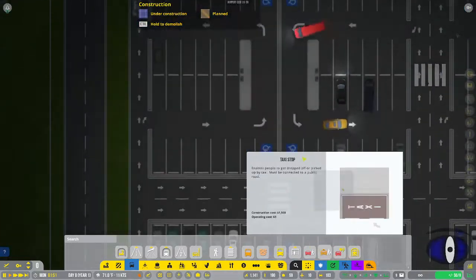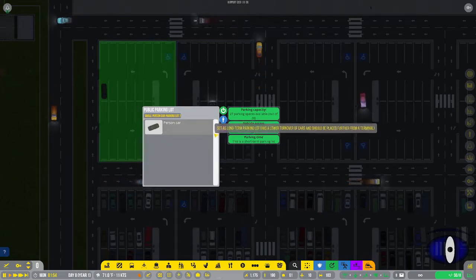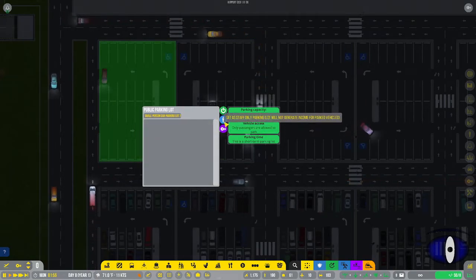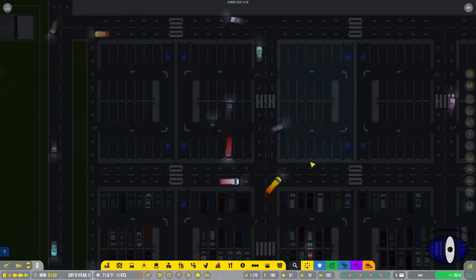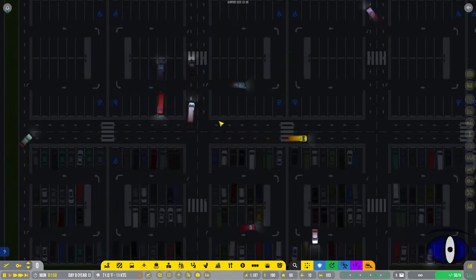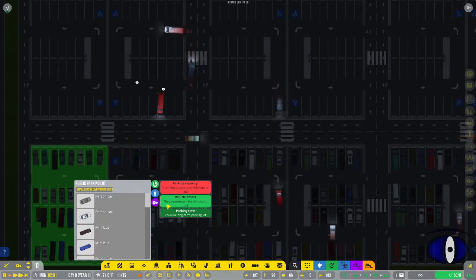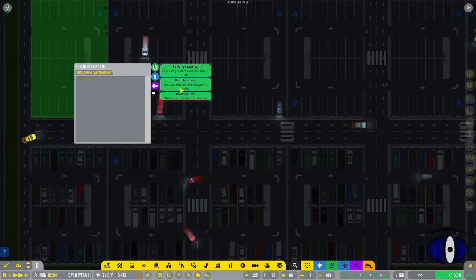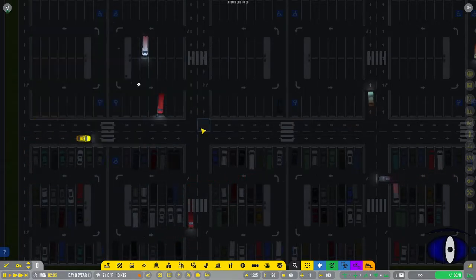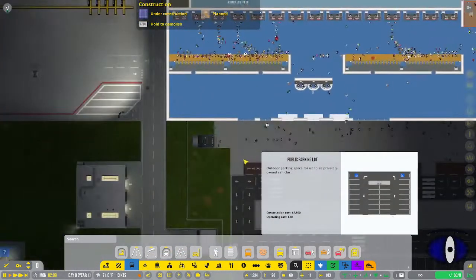I also have parking lots, and you have the ability to set them as long-term or short-term. You can also set them as staff only, so you can customize where different kinds of cars park. For example, this one is passenger-only long-term, and it's getting a lot more cars than the passenger-only short-term lot, because these passengers are taking long trips.